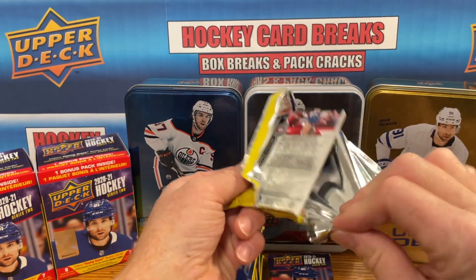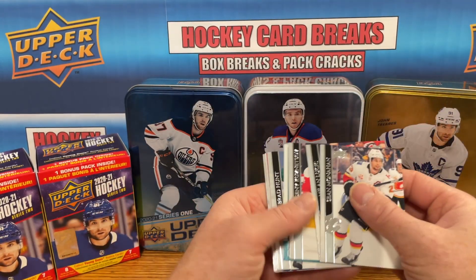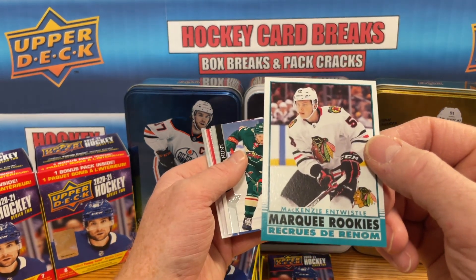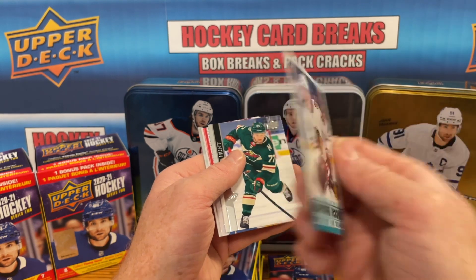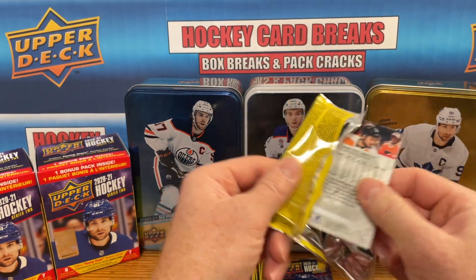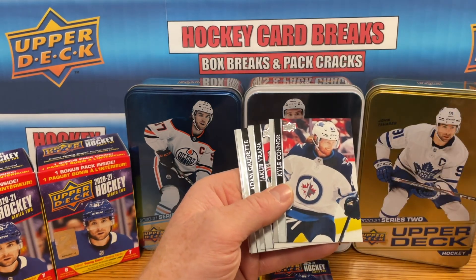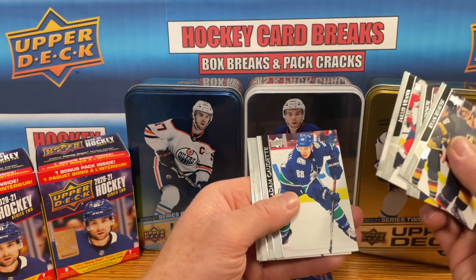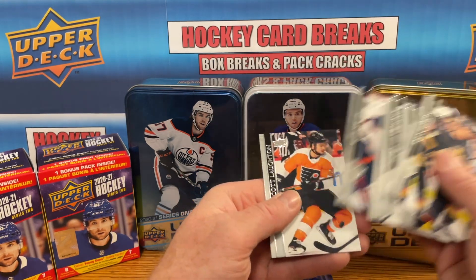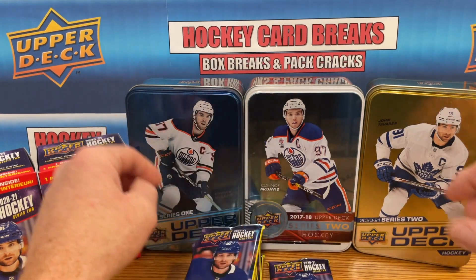I like opening blasters — I find they're a lot of fun, quick easy break, and some good potential. You never know what you're gonna get. Got a Marquee Rookie for McKenzie Antwistle. Two packs left in this first blaster, hoping for one more Young Gun. Kyle Connor having a great season — picked up a lot of his stuff this year. Looks like it's going to be Mike Smith doing raw, his goaltender there for the Oilers as well. That was the base pack.